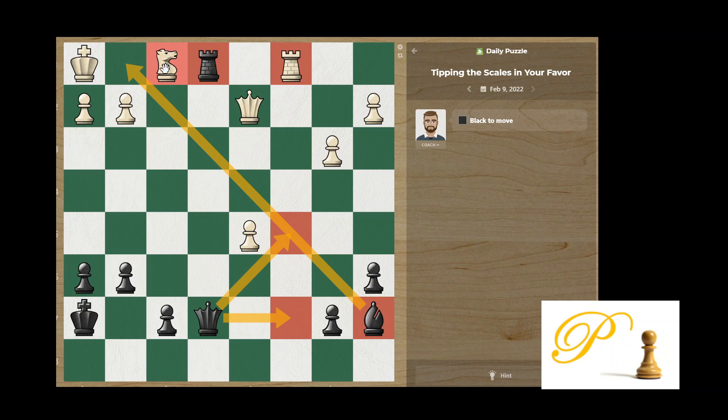Now the only way to stop mate is to take my queen. Of course, if you take my queen, I will take the knight — it's a back rank — done. And before we execute that, you want to make sure there are no checks. A lot of times there are some checks in the middle and our attack just gets ruined. So make sure there are no good checks. He can check here — I will take the queen. That's nothing. So there are no good checks and there are no other things that can interfere.